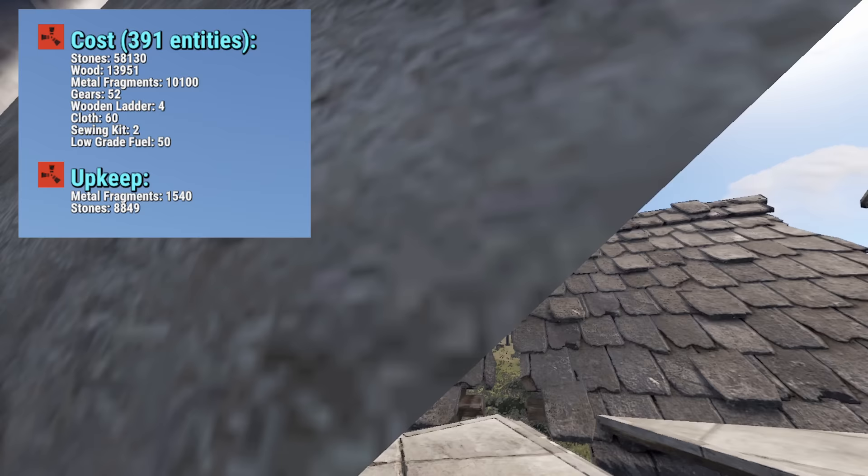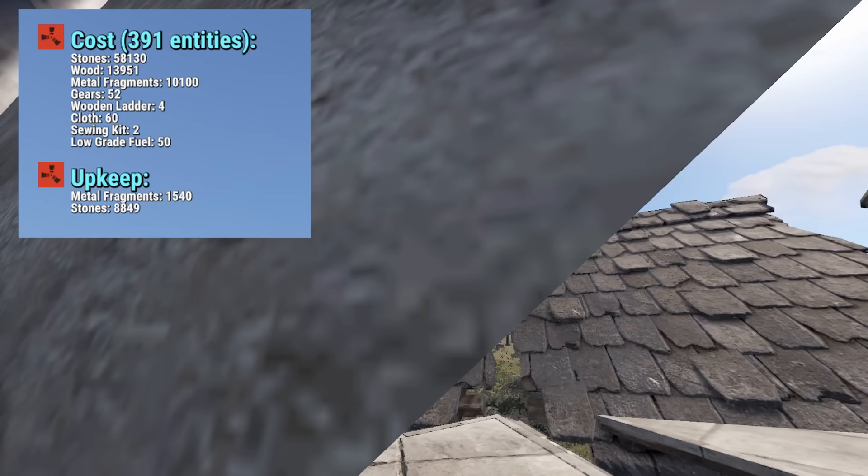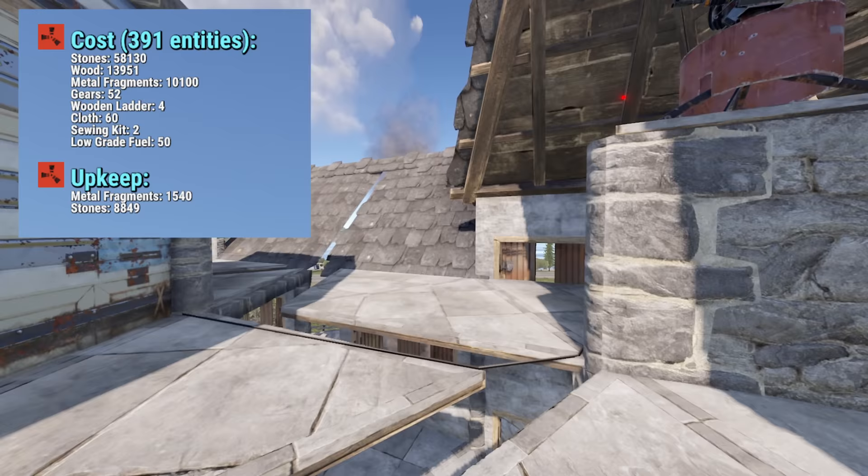On the screen are the build costs and upkeep. Yours may vary depending on what you keep as stone or metal. With an incredibly small starting footprint and a tight compound area, this base can be secured just about anywhere.